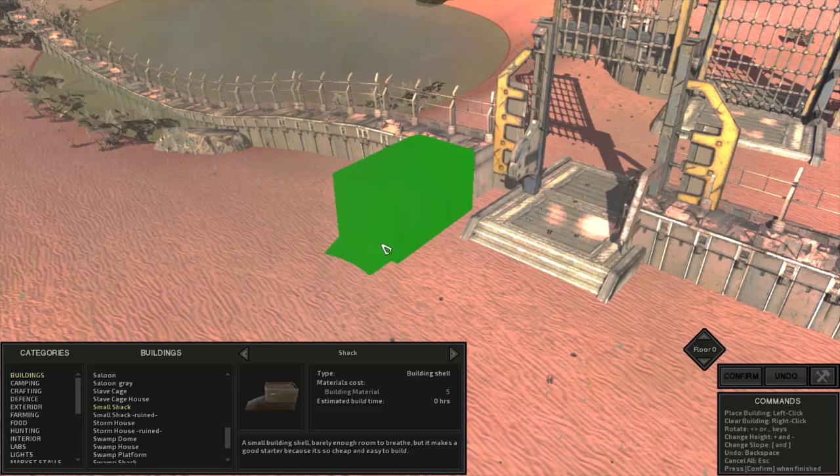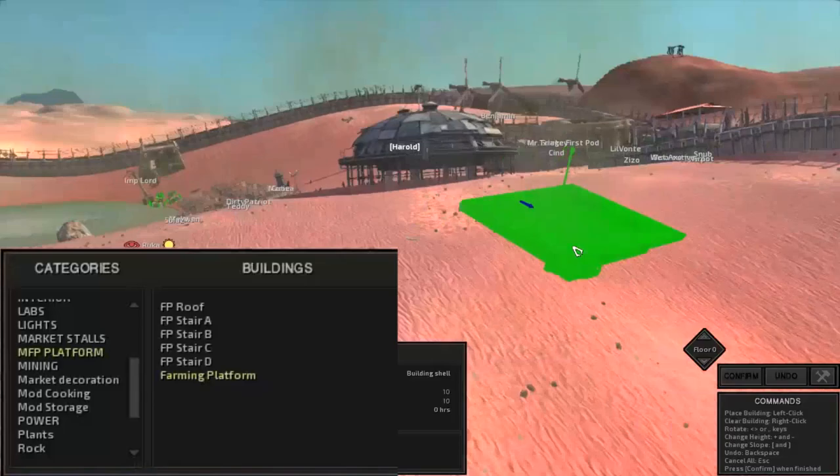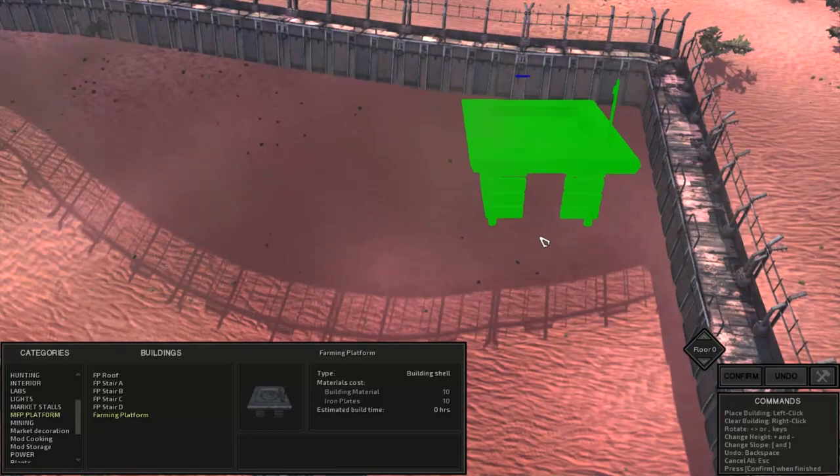First off I put down a small shack here, I didn't really do anything with it but there it is. Now on the meaningful side, I found out how to do the farming platforms. They're in their own little category because it's from a mod, but this will let me grow basically any crop anywhere.